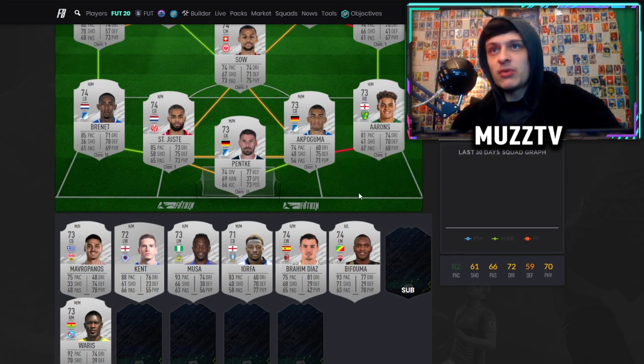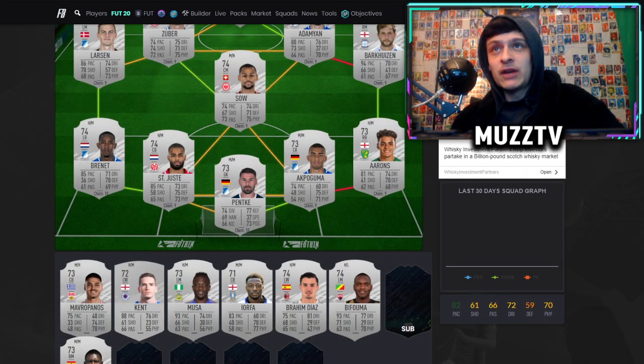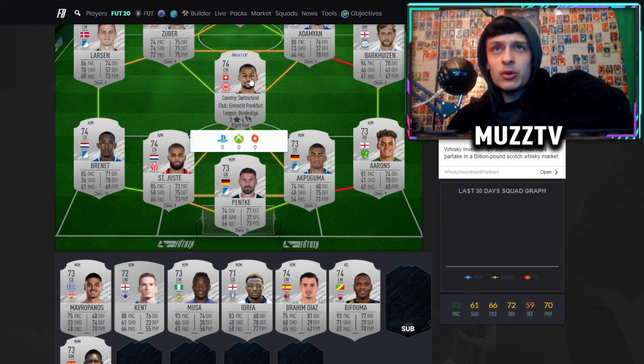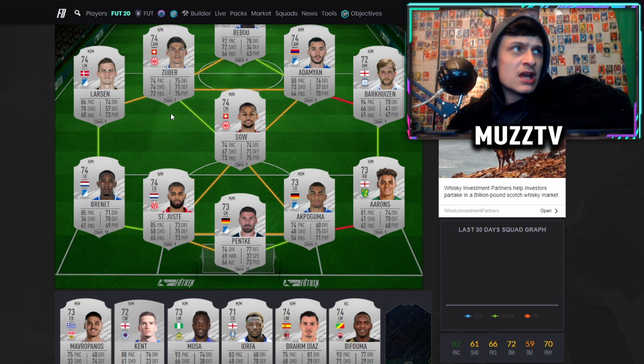Then we've got Max Aarons as the right back — 81 pace, well-rounded, decent dribbling, okay work rates, so he'll be very nice. He links into an absolutely rapid Adama Traoré 2.0 from Preston — I won't try to pronounce his name but he's got 94 pace and is rapid. That's a nice strong link down the wing; he's one of the quickest silvers in the game. We're going with a 4-2-3-1 slash 4-4-1-1 formation. I've gone with Sal who has medium-high work rate so he can be a more defensive CDM — well-rounded card.